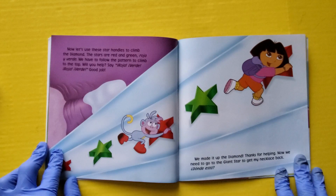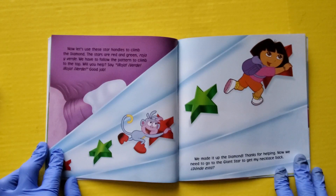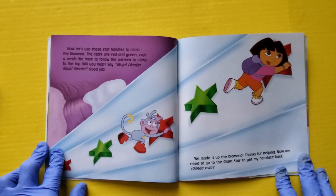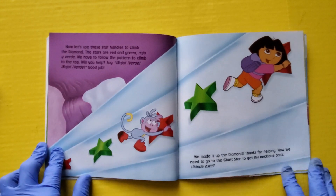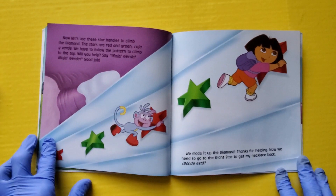Now let's use the star handles to climb the diamond. The stars are red and green. Rojo y Verde. We have to follow the pattern to climb to the top. Will you help me? Say Rojo y Verde. Rojo y Verde. Good job. We made it up to the diamond. Thanks for helping.